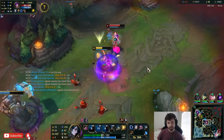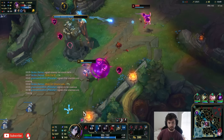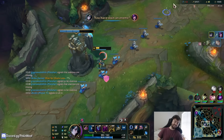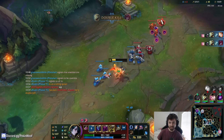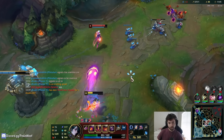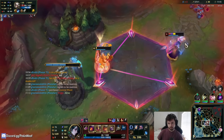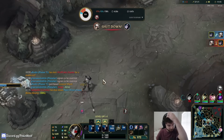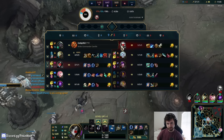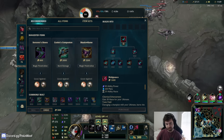Nice dodge, she might be able to kill me here. No — I just barely survive. Oh my god, I actually live! I got her with the lightning bolt — it feels really, really strong. Oh my god! I got her but I messed it up. That was top lane — she got me because I used my ultimate and she used hers and I missed, so I shouldn't have given her the range.